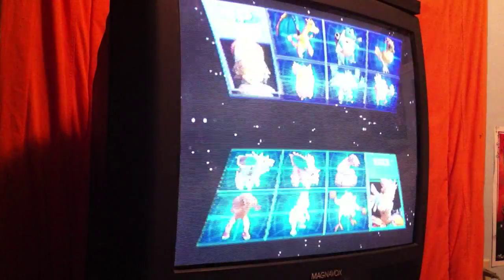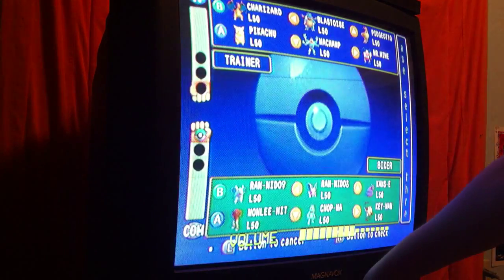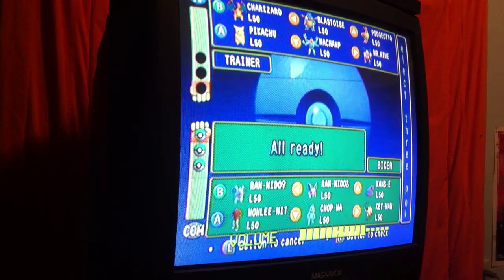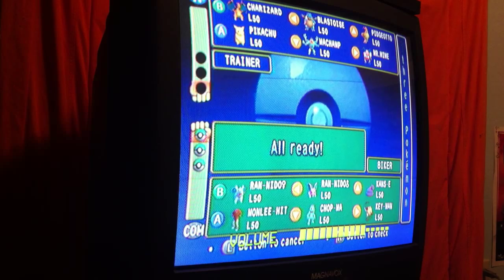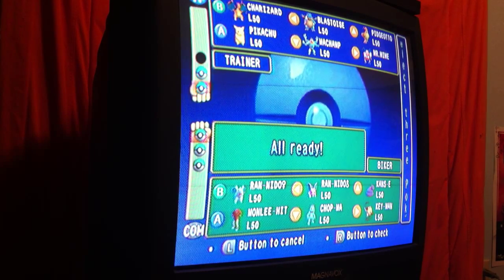For those of you who don't know — I'm going to turn the volume on so you guys can hear a lot better. We're going to start off. I can't use Machamp since he's already slotted, so I want to use Pikachu, Charizard, and Blastoise. Let's go.